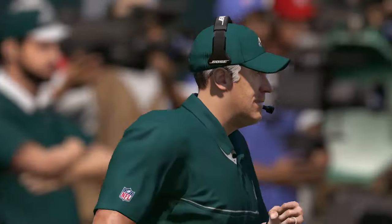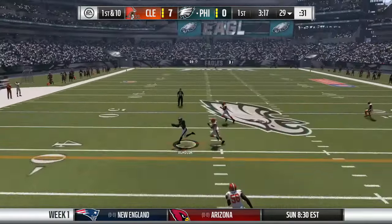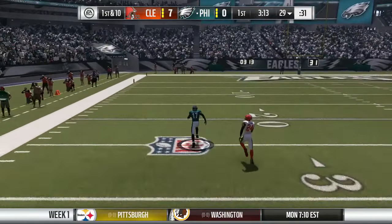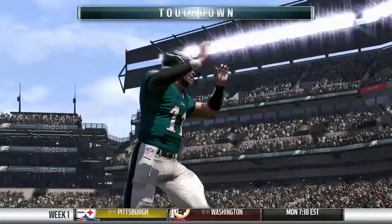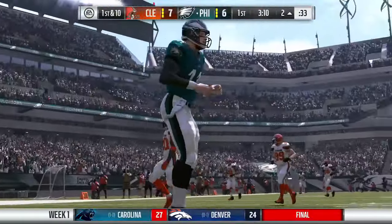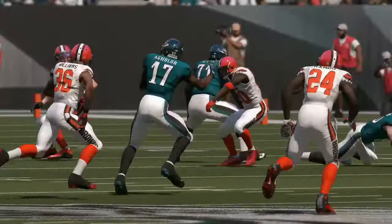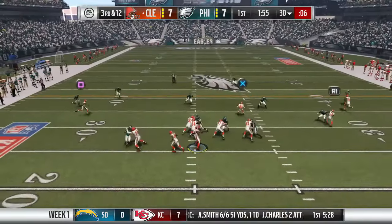The Eagles defense is not as bad as I thought. Back on offense, Carson Wentz uses a play action to Ryan Matthews and finds Aguilar, who breaks free with one defender trailing — and he is basically gone. Touchdown Philadelphia Eagles! Carson Wentz's first career touchdown pass, and it's against the Cleveland Browns. Now it's a 7-6 game. Aguilar's speed is just incredible.